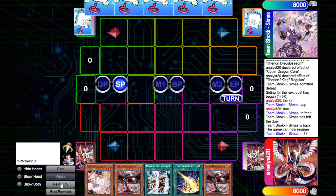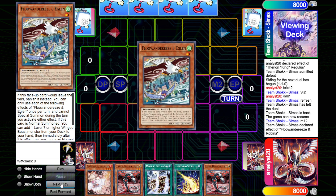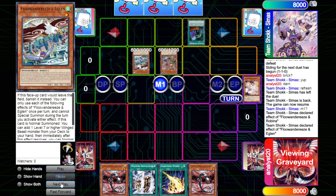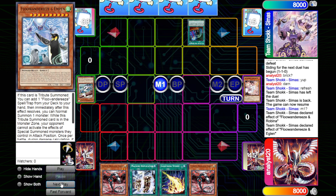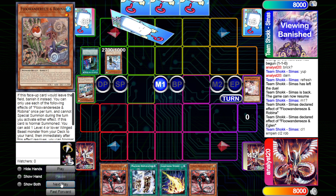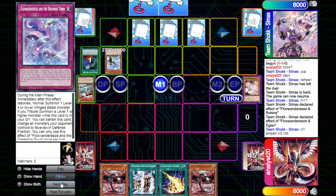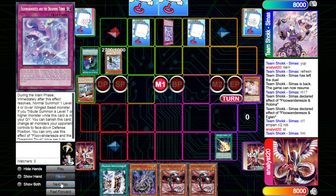We're gonna go to game three and unfortunately going second. Opponent is gonna start off with Robina, get the Eaglin, and Eaglin's gonna search Empen. So we're gonna Ash here, but he has Call by the Grave and gets the Eaglin. Lightning Storm is kind of nice, but if they have Feather Storm it doesn't matter — you can't stop that other than Red Reboot. Empen is kind of a beast in itself and Dreaming Town is also a really good card, allowing them to play on their turn. Setting three is kind of nice to see when you have Lightning Storm, but we know they have Dreaming Town and of course Feather Storm.